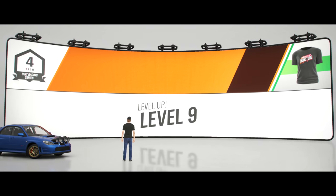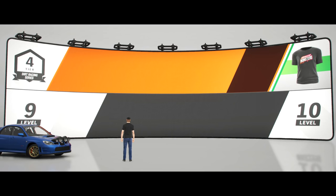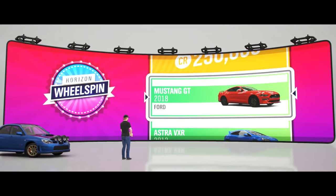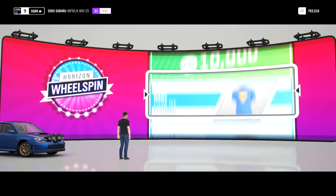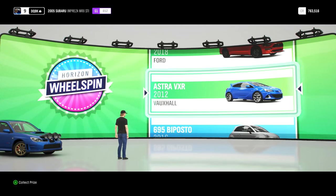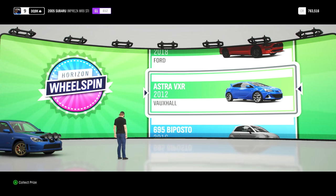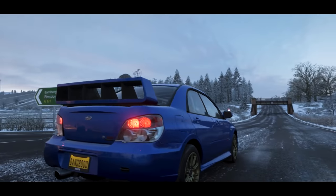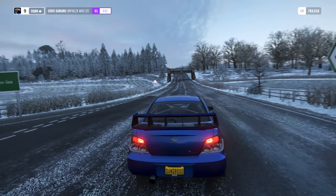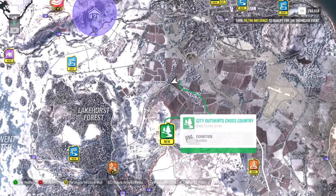Almost got the Rally Monsters shirt — I would wear that in real life. Level nine — did we get a wheel spin? Almost. That's just the winter showcase too. Oh yay, our wheel spin! I love these — come on, give me a car. I don't want emotes, I want a car. Astra VXR — I was actually considering buying one. It's a good looking car. It's got colossal horsepower but it's front-wheel drive — it's got like too much horsepower for the front wheels to handle.